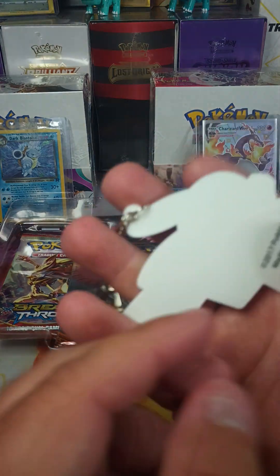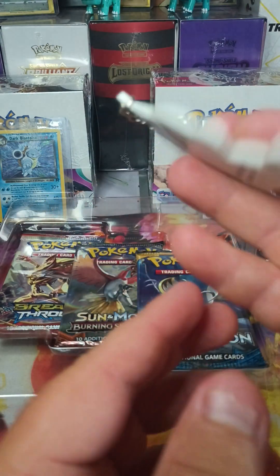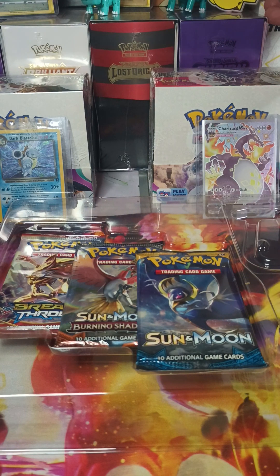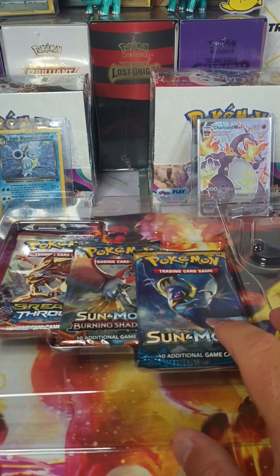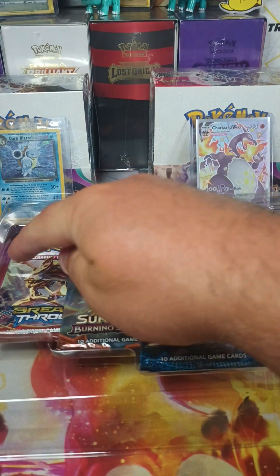We also get this nice keychain, 2017. I love it. I'm going to put that somewhere where it won't fall, hopefully. We also get, as you can see, Sun and Moon Base Set, Sun and Moon Burning Shadows, and X and Y Breakthrough.